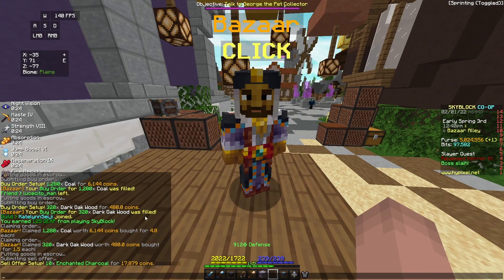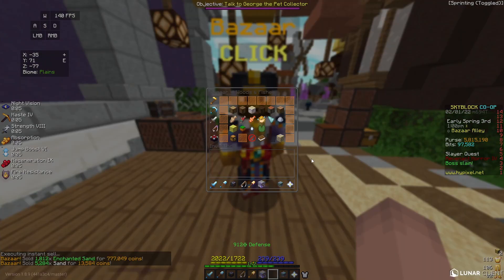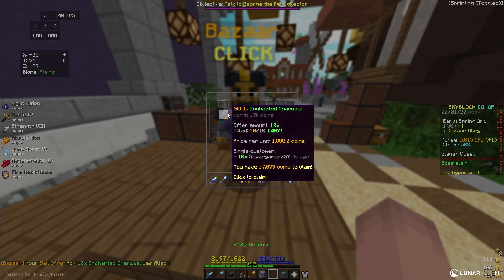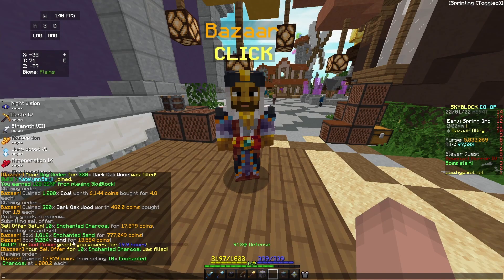I think this is one of my favorite beginner methods for flipping. You can make so many coins in such little time and the collection needed to make it isn't that high either. Our sell order for Enchanted Charcoal already sold in just a few minutes — we made about 11,000 coins and only spent about 6,000 coins. If I spent about 60,000 coins, I could be making 180,000 coins, which is way better.